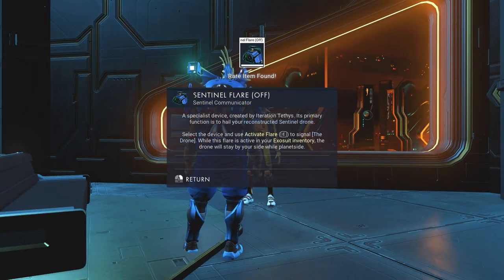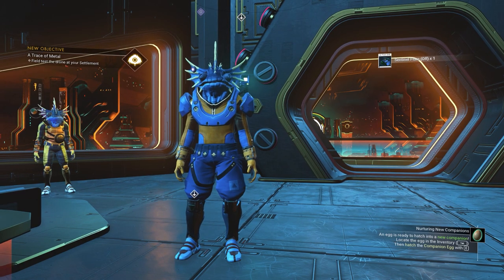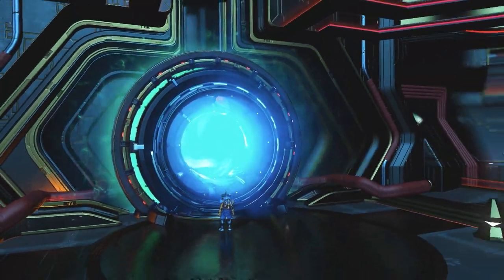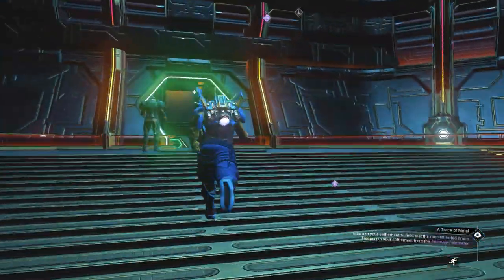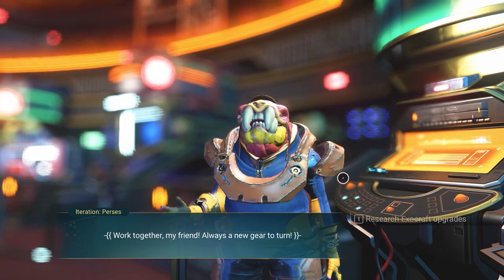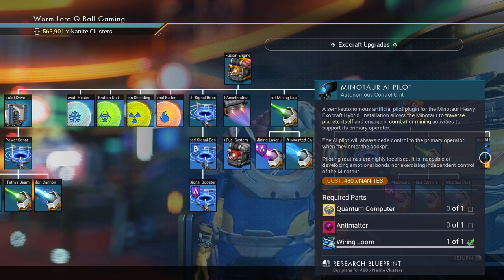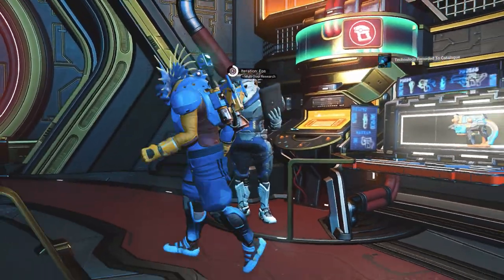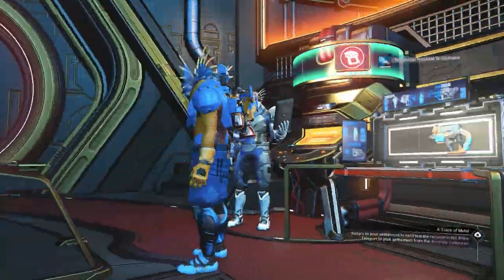Quickly return to Tedis to hand over the items, and you will get the sentinel flare. Before heading back to your settlement, go to the back of the Anomaly to the exocraft merchant and purchase the Minotaur AI Pilot new tech for 489 nanites - that's what we're after. Also visit the multitool merchant right beside them to get all the new weapons that can really help in battle.